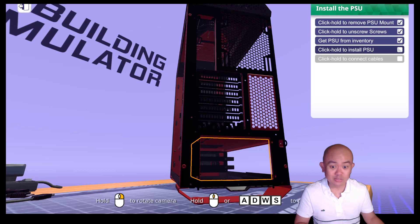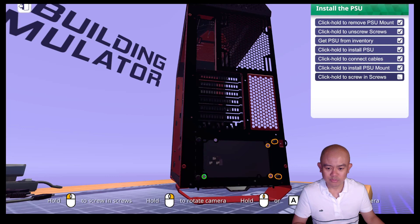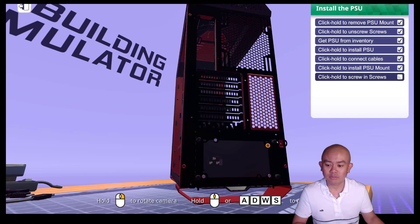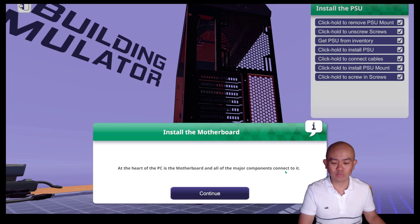So let us now install the PSU — just click and drag — and then install the case part back. There are quite a few screws to put in, just clicking and holding on the left mouse button. At the heart of the PC is the motherboard, and all of the major components connect to it.